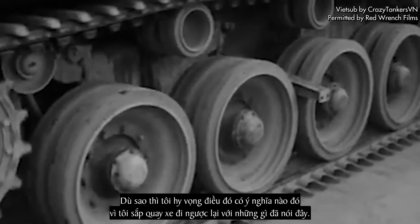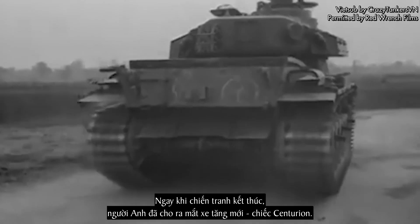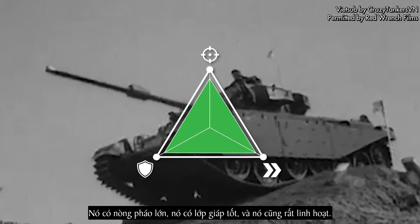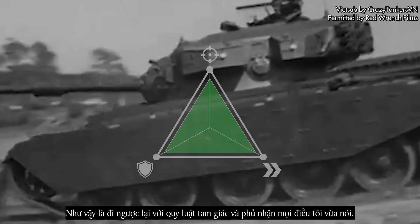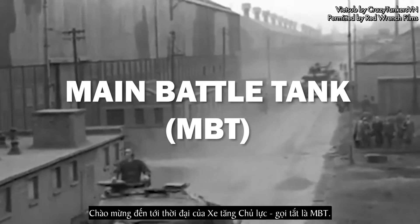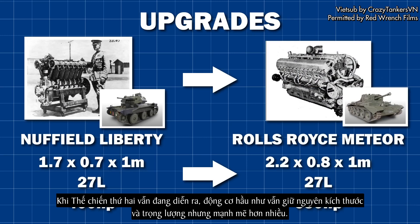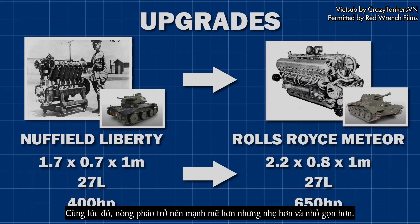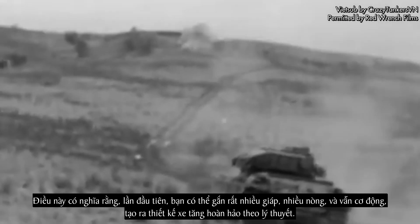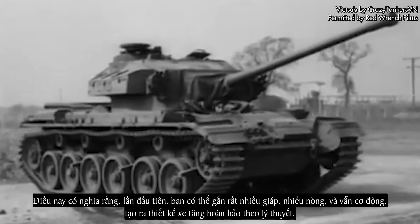I'm about to drop a bomb on my nice triangle. Just after the war ended, the British revealed a new tank — the Centurion. It had a large gun, it had great armour, and it was very mobile, thus defying the laws of the triangle and ruining everything I've just said. Welcome to the era of the main battle tank, or MBT. As the Second World War had progressed, engines stayed roughly the same size and weight but got a lot more powerful. Simultaneously, guns became a lot more powerful but were much lighter and more compact. This meant that, for the first time, you could mount a lot of armour, a lot of gun, and remain mobile — creating, in theory, the perfect tank design.